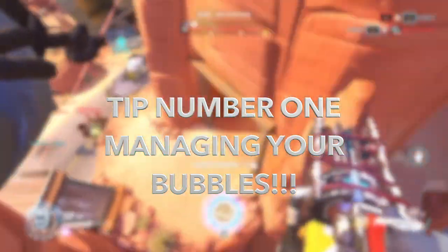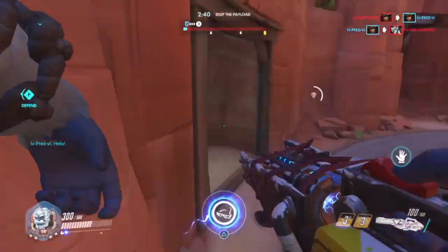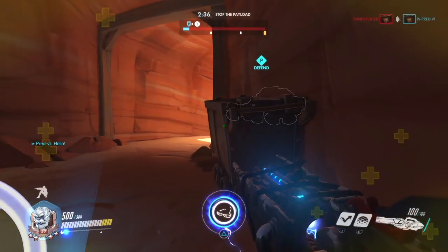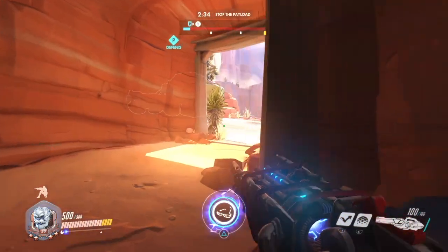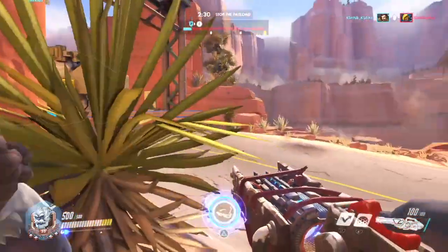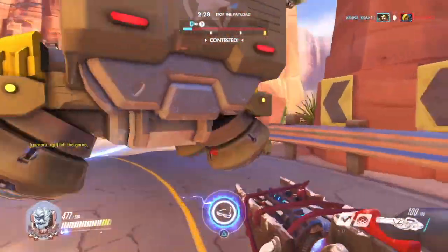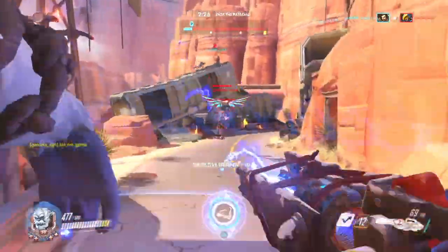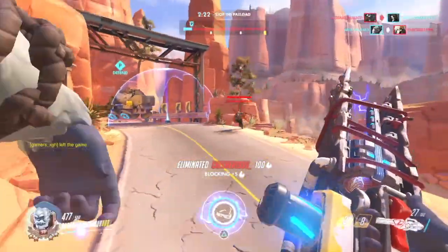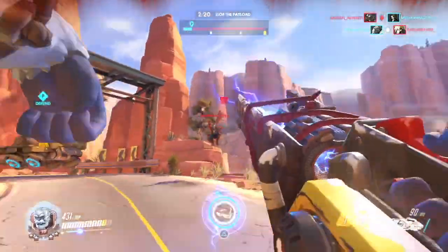Starting off, tip number 1 is definitely about your bubbles. Your bubbles are probably one of the most useful things that Winston can use, because he can just protect any ally on his team and give them a little bit of leeway. Even though it isn't as powerful as a Reinhardt shield or an Orisa barrier, you can still protect someone like a Mercy.